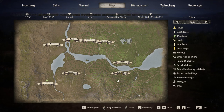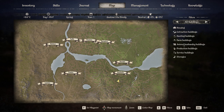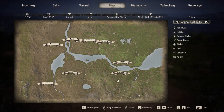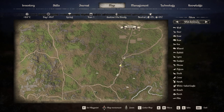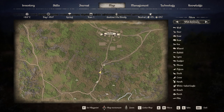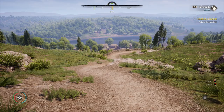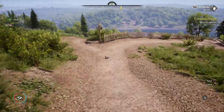Across the top of the map there are different menus and filters: inhabitants, quests, buildings, houses, extraction, hunting, farming, animal husbandry, production, services, storage, traps, and wildlife. Wildlife will populate as you start to move through areas. The map is quite large to walk across but not too big, which is nice.